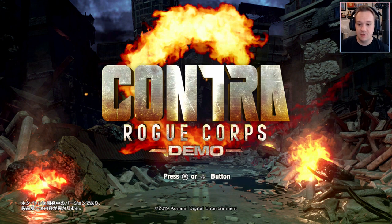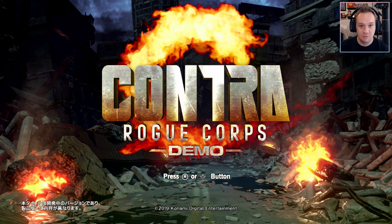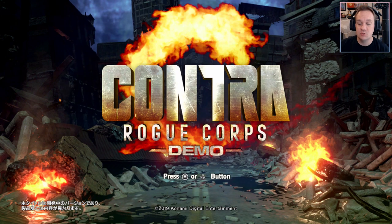So this is the Contra Rogue Corps demo. It is actually available on the Japanese eShop, so you have to make a Japan account with a different email to download it if you're not in that region. You can find guides on that everywhere. This game is set to be released on the 24th of September 2019.